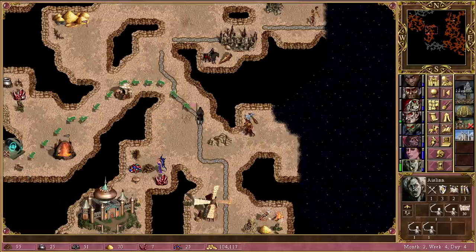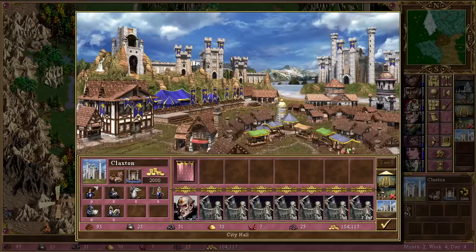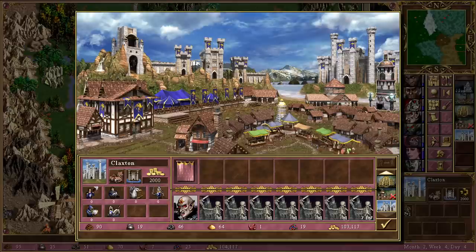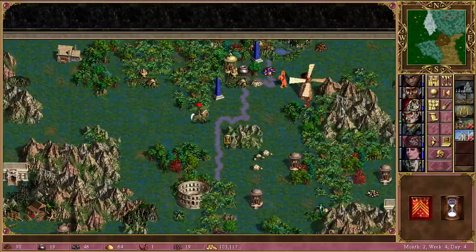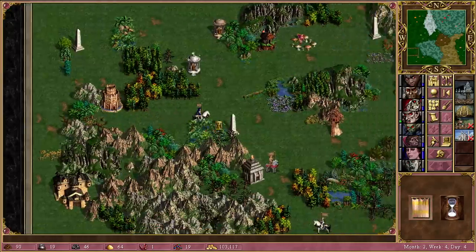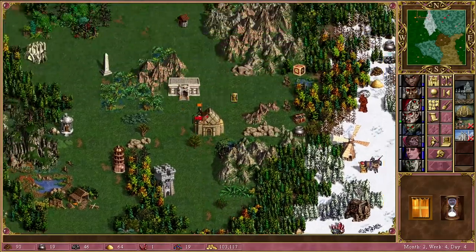Nimbus goes this way, Hazen goes through. Going for Mage Guild level 3 — should honestly be fine, we can do trading if we need to. We've got Hypnotize, Anti-Magic, and Destroy Undead. Ending the turn. Still not many players threatening us directly, which is great. Need to check out the Thieves Guild situation because some of these guys are probably getting pretty strong.